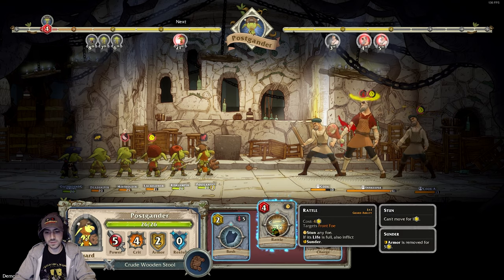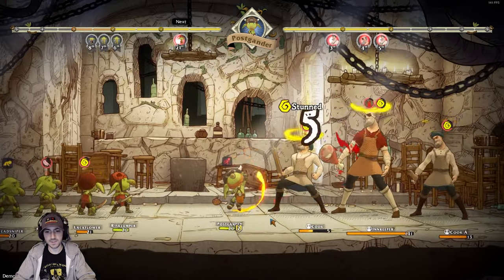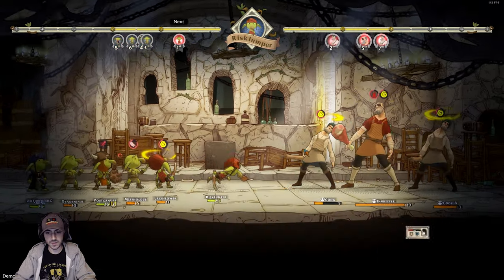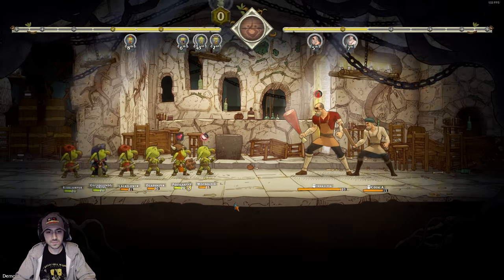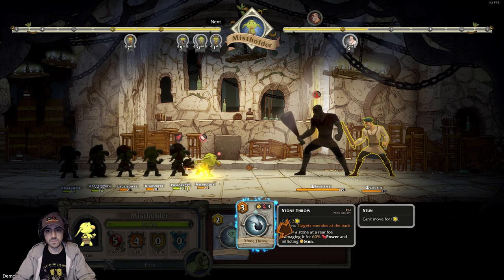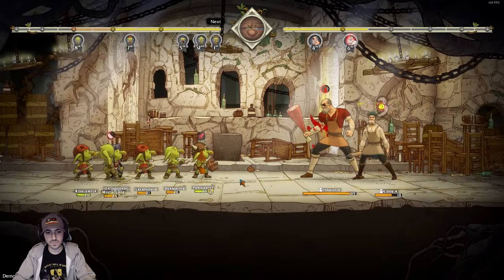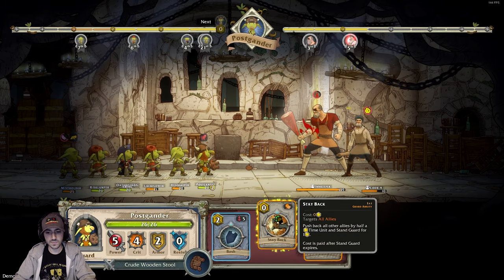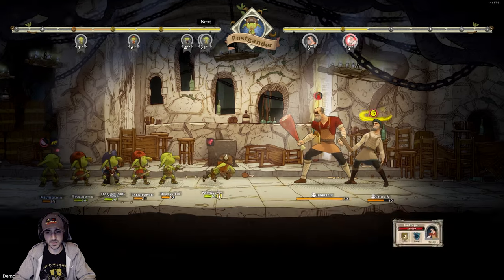Knock back the front foe. Stun any foe — if his life is full, also inflicts sunder. Let's just do some damage. Landed the 20% chance to stun, sweet! Wakey wakey — good, killed him. I can't stun him but I can smack him. Stun this guy.